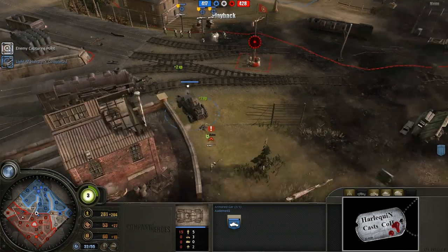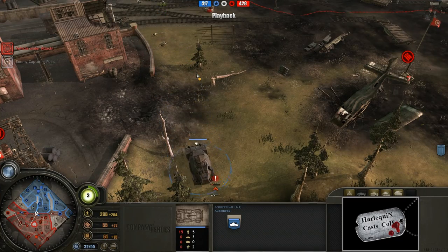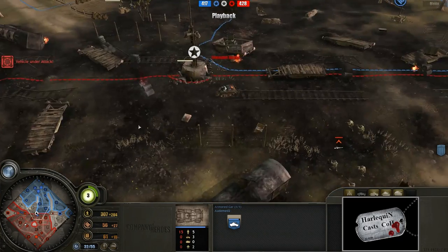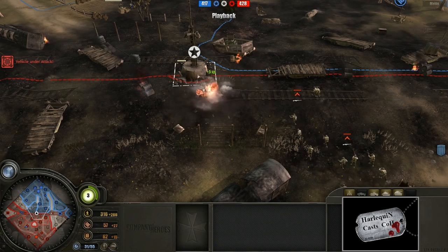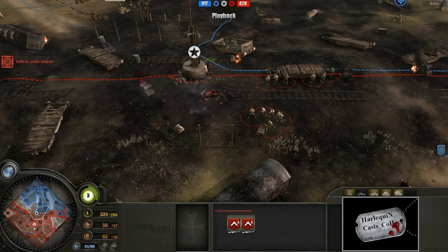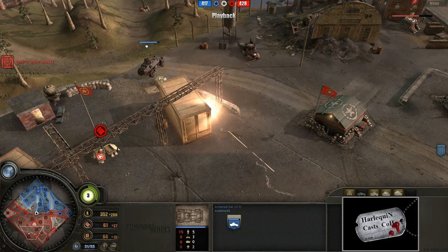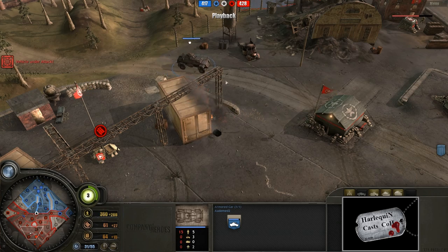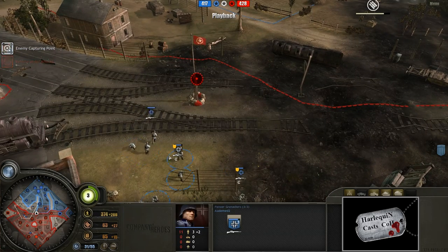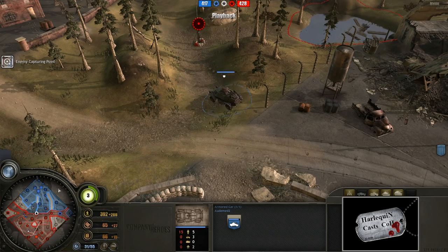Speaking of veterancy — we talked about this before — for people who are not aware, you have to choose between offensive and defensive veterancy. The Kettenkrad just got destroyed in the center there. You've picked the shield on the armored car for defensive, but a couple of your other guys have those offensive upgrades. What's your theory behind that?